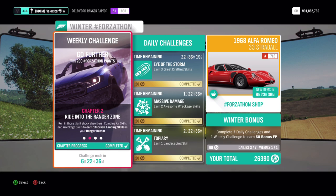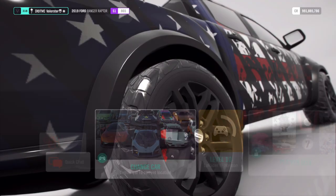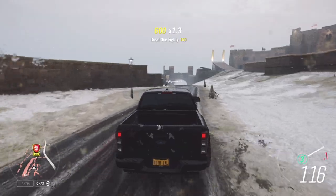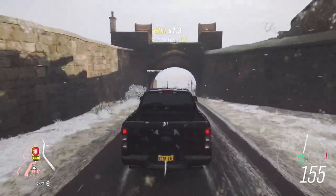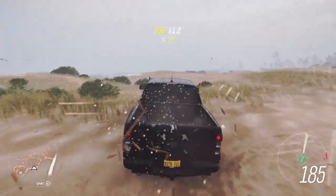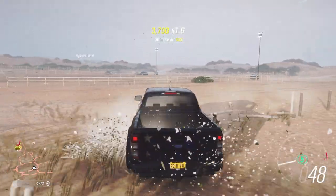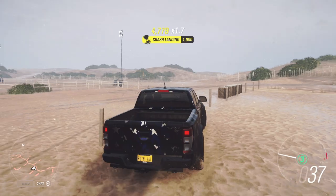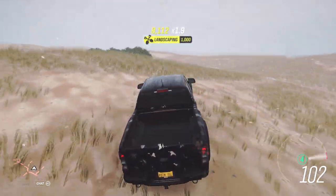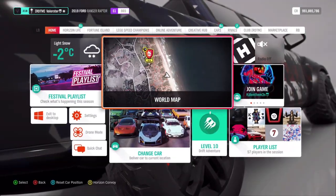My Ford Raptor is ready. For crash landing skills, the best thing you can do is switch to this car and drive to this spot, just have fun here. You'll get the crash landings you need — there we go, that was a crash landing. Just have fun here with the Raptor and you'll be okay.